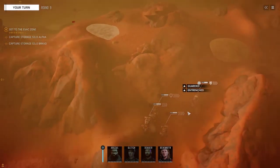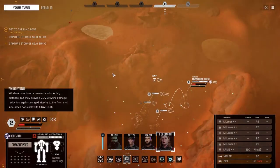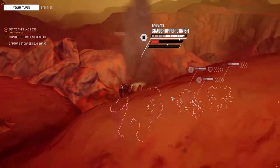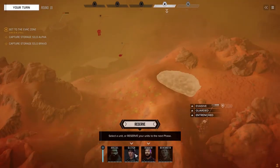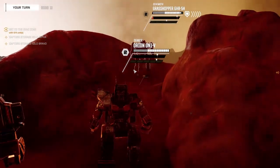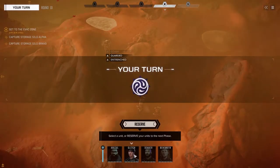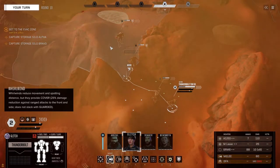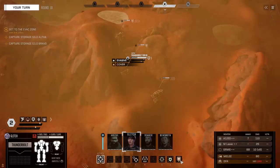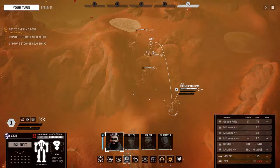We do unfortunately have to deal with the initiative bar. Jumping you up here because I'm trying to get everyone in a forward position. I hope Decker can actually walk through up here. Looks like he can — I think I just put her in a bad spot so she's just guarding right now. They also shouldn't be able to see me yet, which means we can wait a couple extra turns. This isn't going to waste any time, and he's not going to move because he doesn't know I'm here. So we'll jump up here.